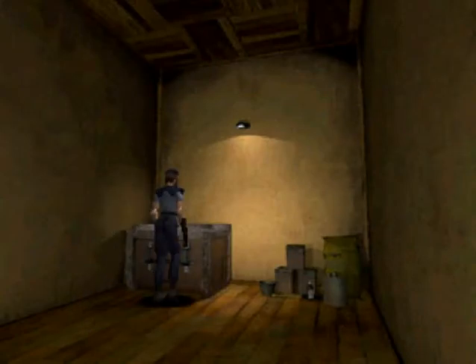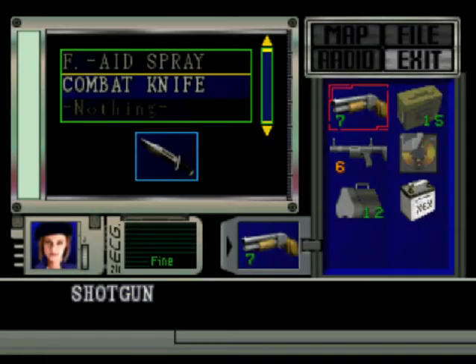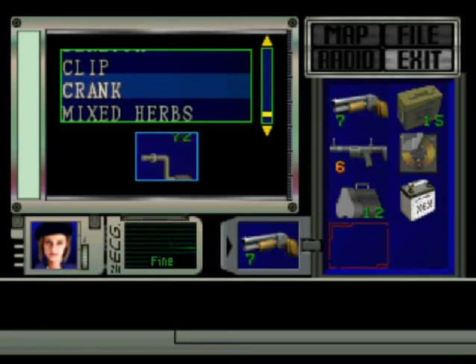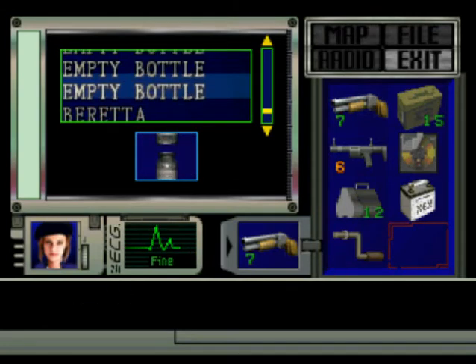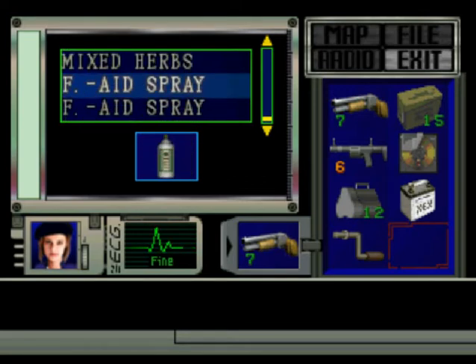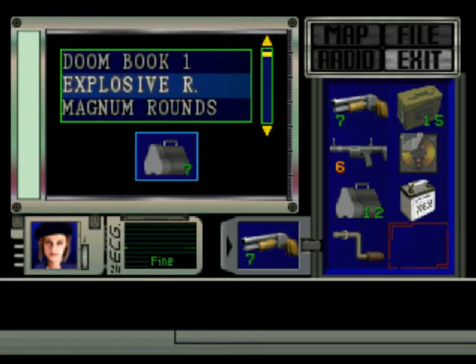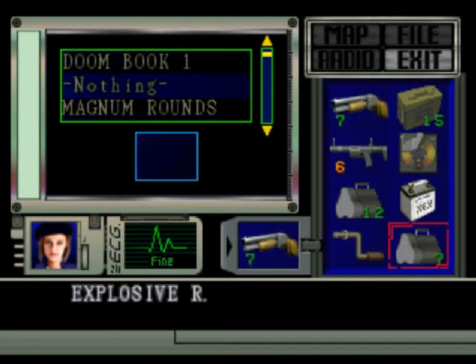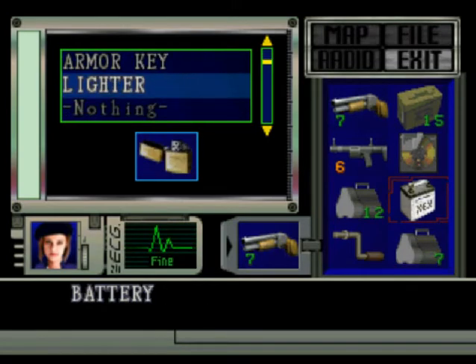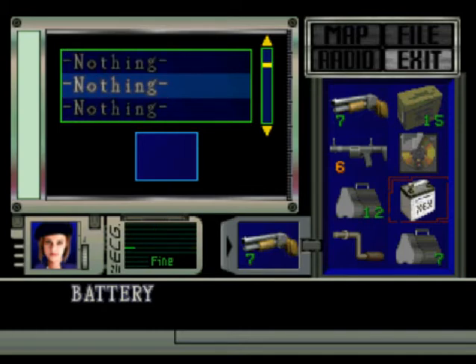I walk the dinosaur. Let's see, what do I need? I got a good amount of herbs. I'm going to combine these. Is there anything else I need? No. I'm good.